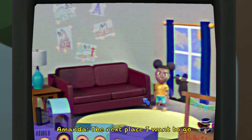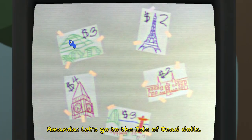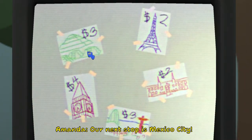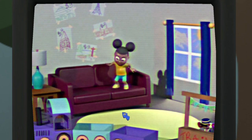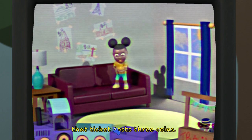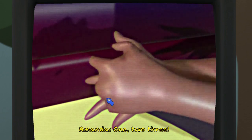The next place I want to go is very special because it makes me think of our friend Gretchen. Let's go to the Isle of Dead Dolls — where can I find that? Our next stop is Mexico City. A ticket to Mexico City on my magic train costs three coins. One, two, three.